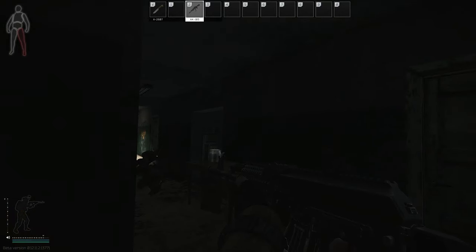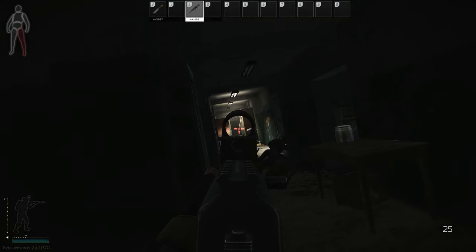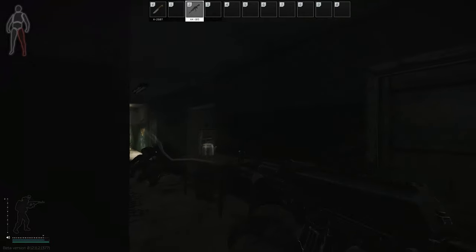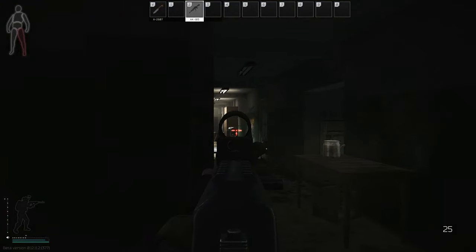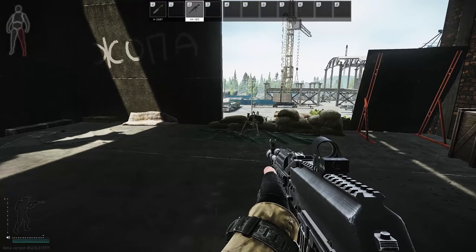To do a cool thing with blind fire and ADS, be in blind fire around cover, then release Alt+S, and whilst releasing it lean with E, then right-click to ADS. Your gun never actually leaves the corner of the position, but you stick your face behind the gun so you can aim. It's really good for suppressing blindly, and once they've ducked into cover you're already ADS and ready to go.